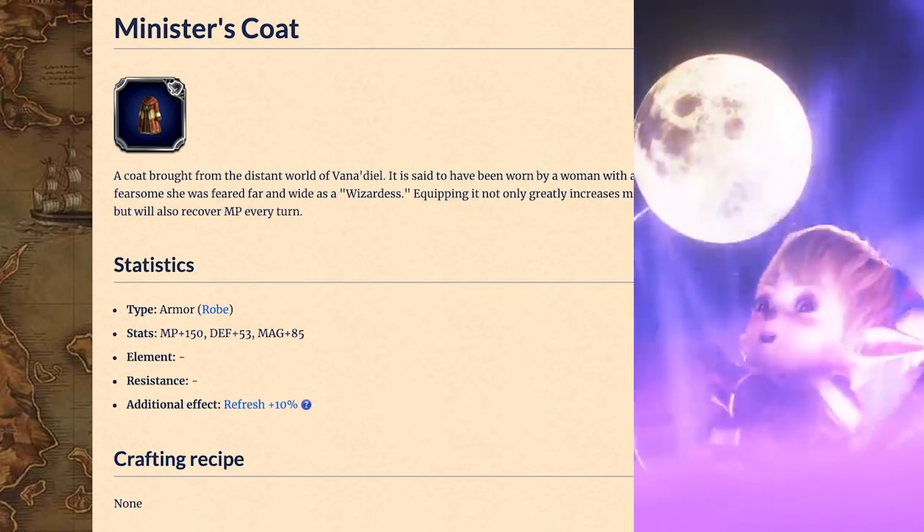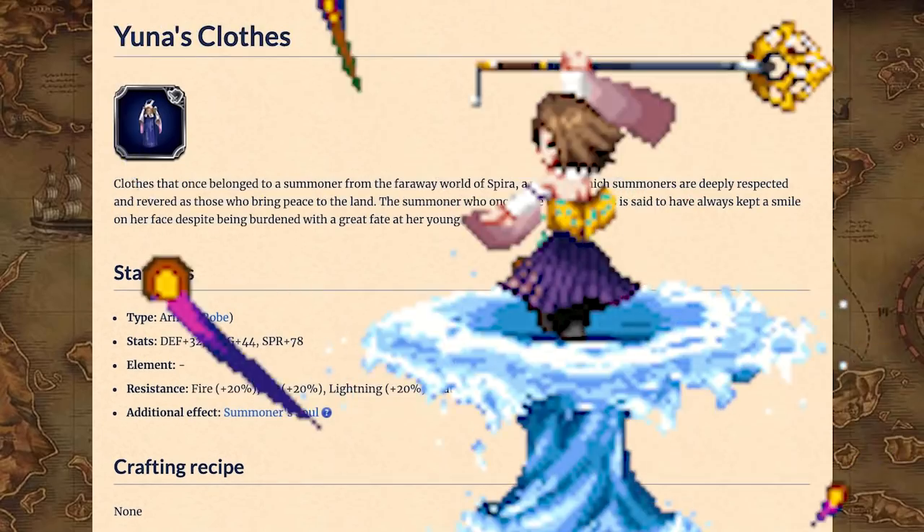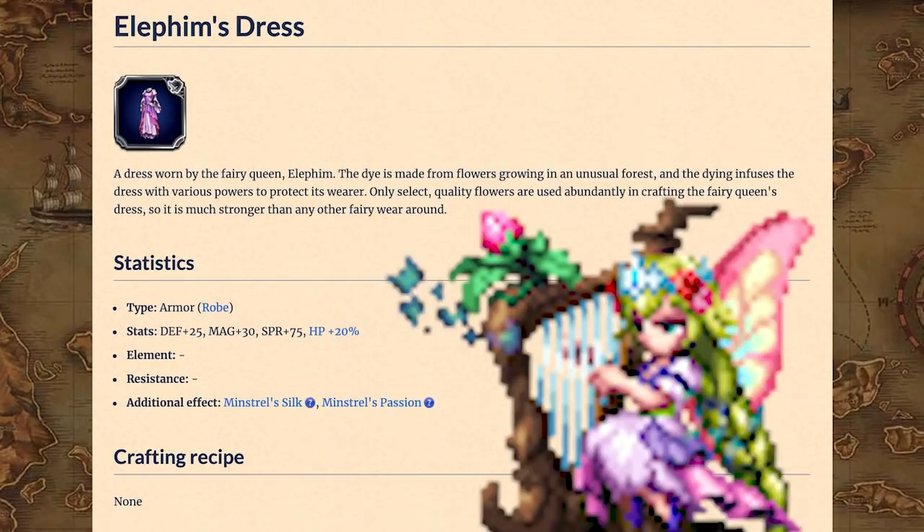Robes. Wizard of Shantado's Minister's Coat is easily the best in magic. If you want Spirit, then grab Unit's Clothes or Elephant's Dress.